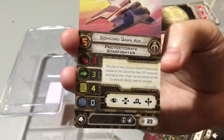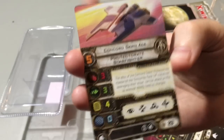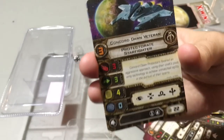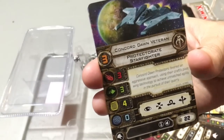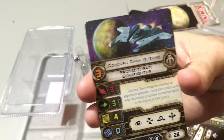It's nice having generic aces that can take the EPT at pilot skill 5 for only 23 points — that's not bad. This guy might be fantastic to use. We've also got a PS3 who also has the EPT for only 22 points — one point cheaper. You lose two pilot skill, but this is one of the lowest pilot skill EPT slots I've ever seen.